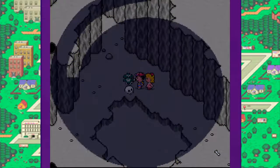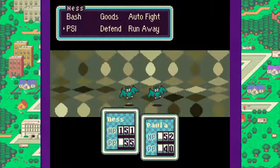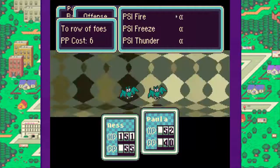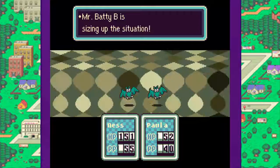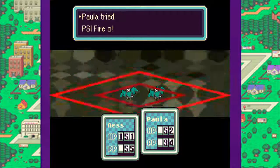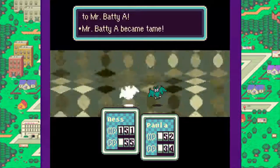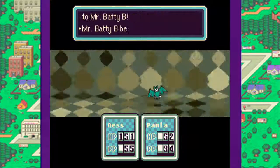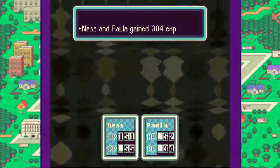Ooh, bats! These are Mr. Baddies. I'm going to attack one, and Paula should use PK Fire. It's attacking, and it just missed — it felt a little strange. 61, 62 — attack! Let's just attack normally. Oh, it committed suicide. That's kind of funny.